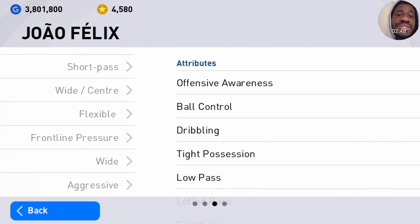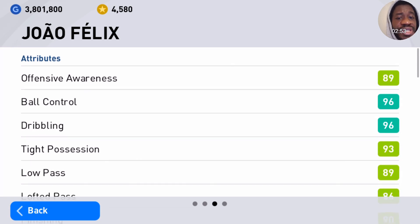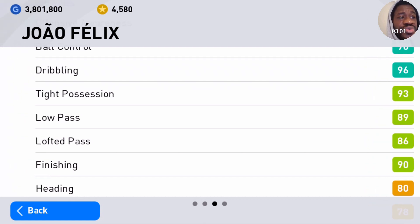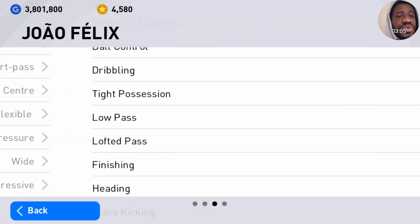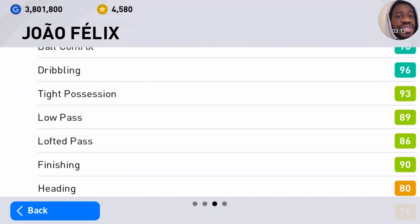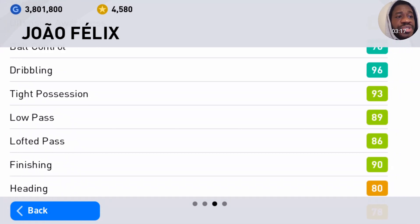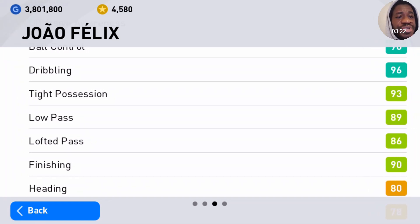Let's check out his attributes. His offensive awareness, ball control, dribbling down to finishing is very, very great. Look at his dribbling and his ball control — nice, perfect! His dribbling and ball control is great. He's going to my first 11 for sure. He's going in. Just his dribbling alone is great. Look at that tight position — he's going in.